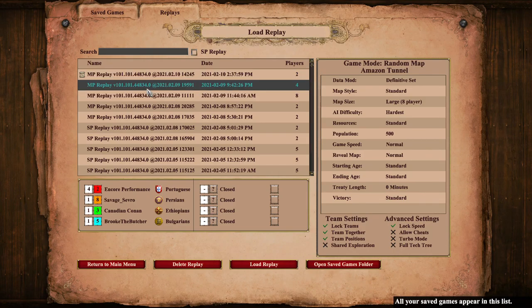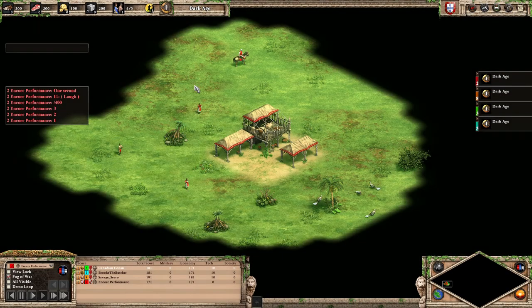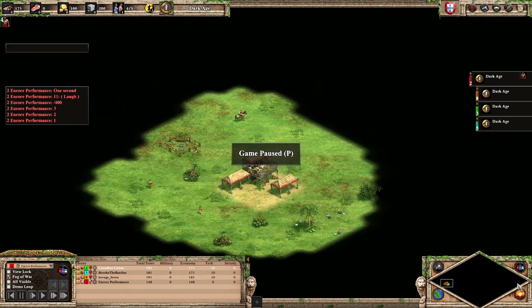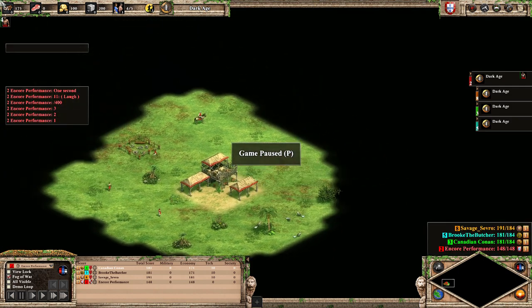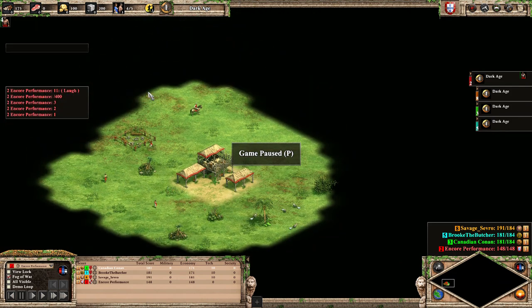Hey guys, Encore Performance here. Today we will be looking at a match I played in a 3v1 where we were aiming for the achievement Masterpiece. Masterpiece has a picture of any Light Eagle Warrior and you get it from beating three human players in a 3v1 with no one switching teams.